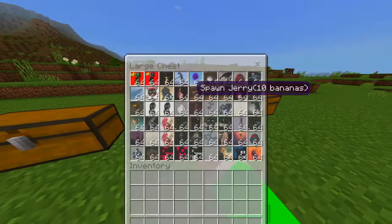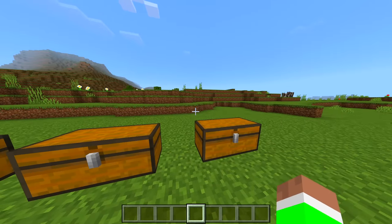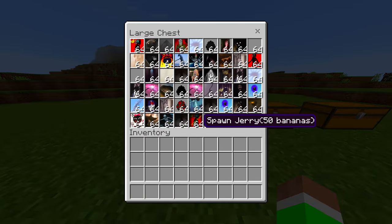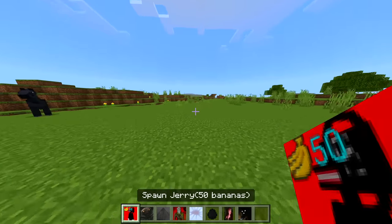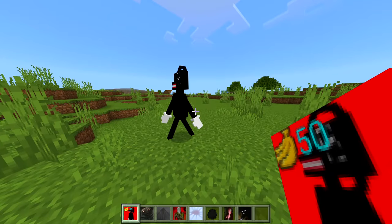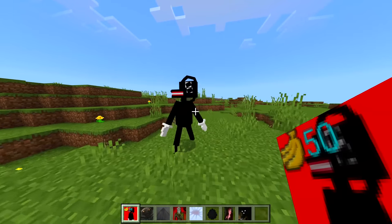We have a lot of characters as you can see right here on that chest, this one as well, and a third chest — there are so many. I'm actually interested to see what all of them look like because I haven't even tried out this mod yet. I spawned maybe one character just to see what it looks like and I was impressed. So we have Jerry 50 and it says 'bananas' — oh my goodness, what on earth! I've actually never seen that before in Trevor Henderson.